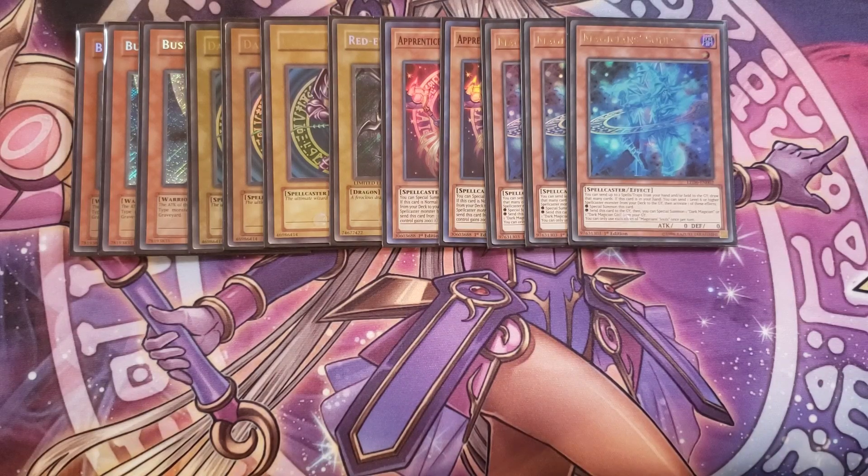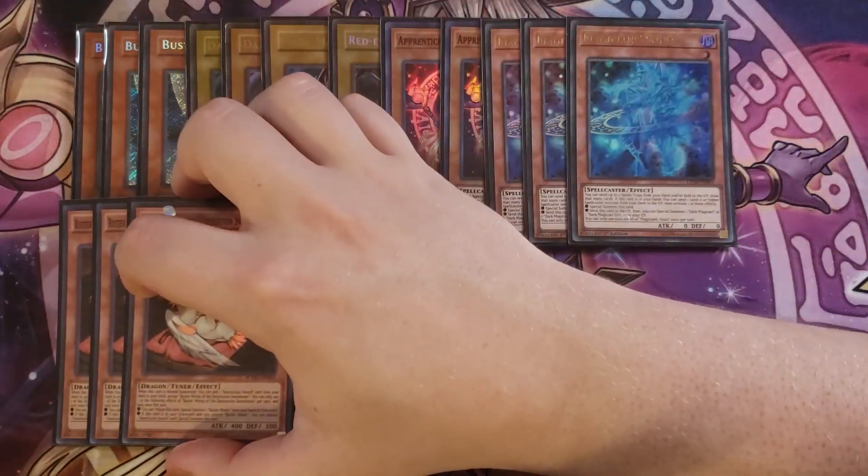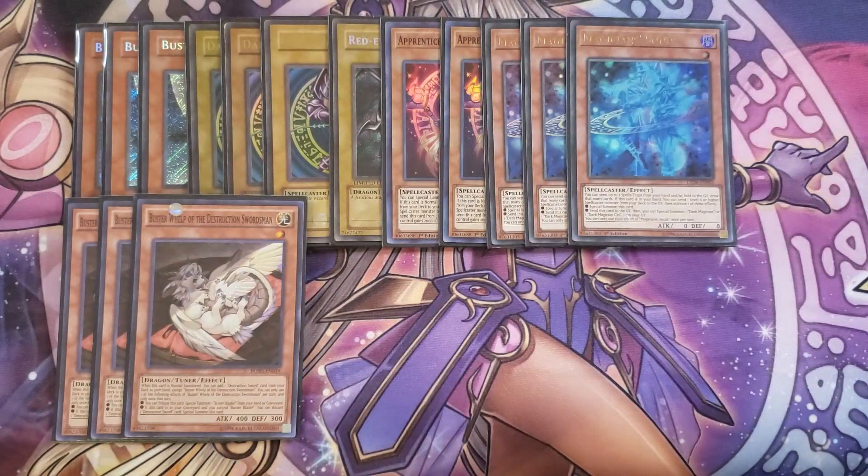We then play three copies of Buster Whelp. Buster Whelp is really important because it's your main normal summon — when this card is normal summoned, you get to add a Destruction Sword card from your deck to your hand, which is very important for adding things like Prologue. It also lets you tribute it to special summon a Buster Blader from your hand or graveyard, or if it's in the grave while you control Buster Blader, you can discard any Destruction Sword card to special summon it back. Mainly you're just using it to normal summon and grab Prologue.